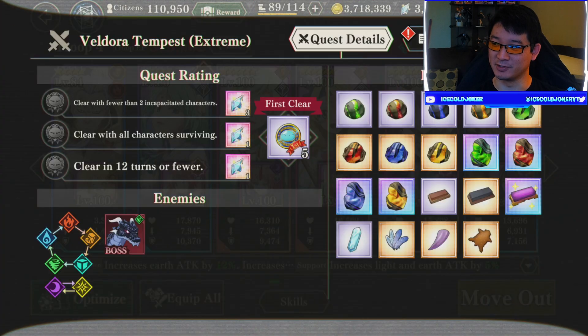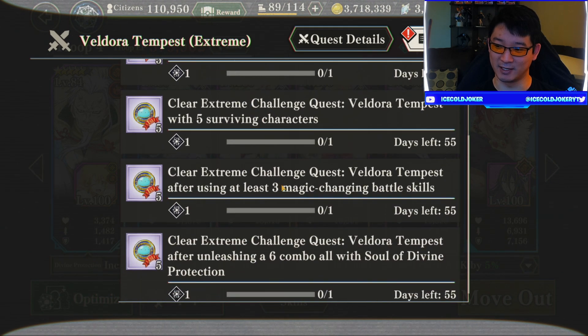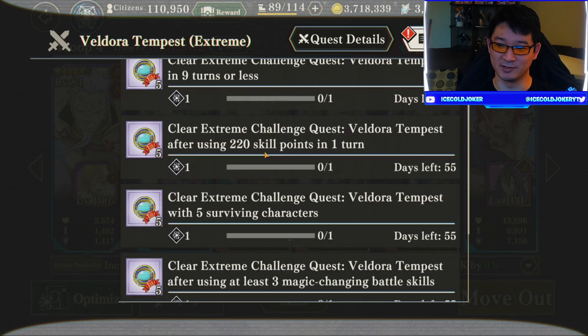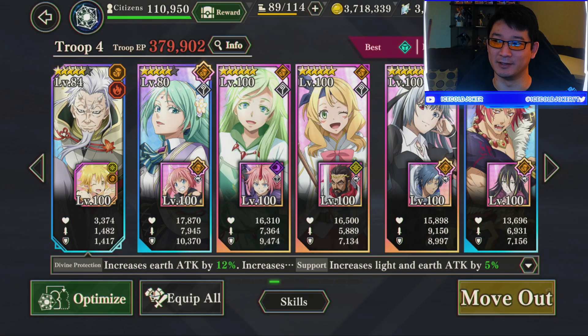What are the missions related to it? So: 9 turns, 220 skill points, 5 alive, 3 magic changing skills, and a full combo of blue. I think we know what the Space team can use — 220 skill points and get a full combo of blue. So I'm gonna go build that and we'll be right back.